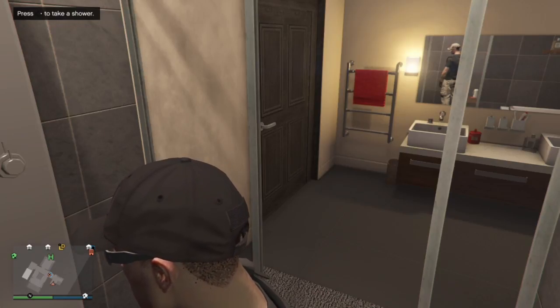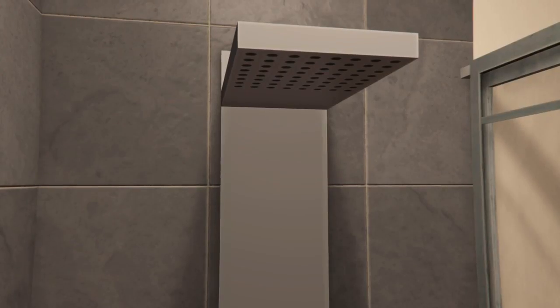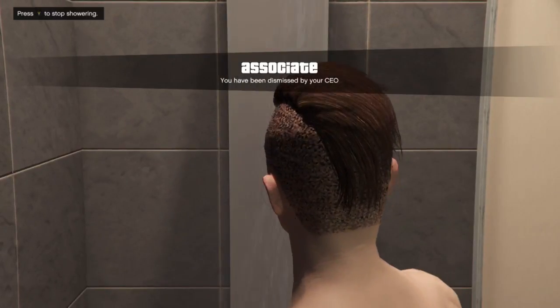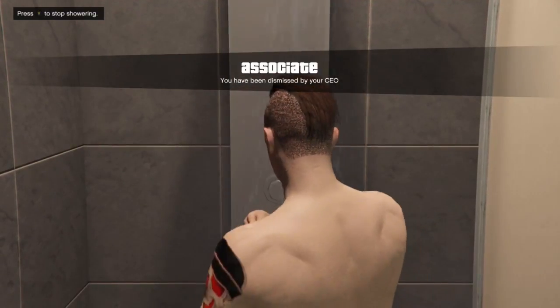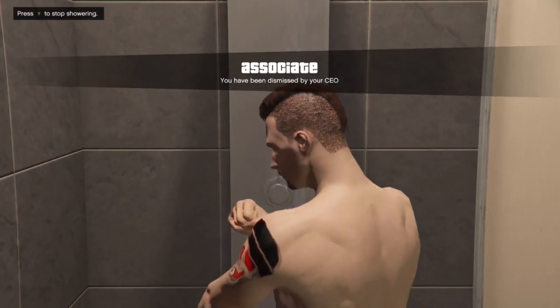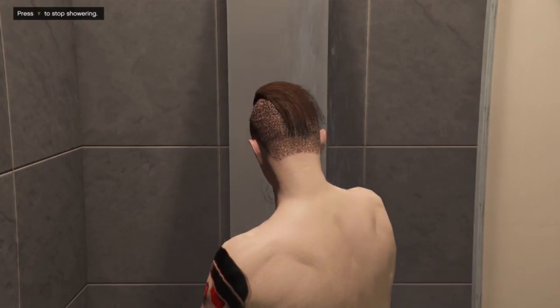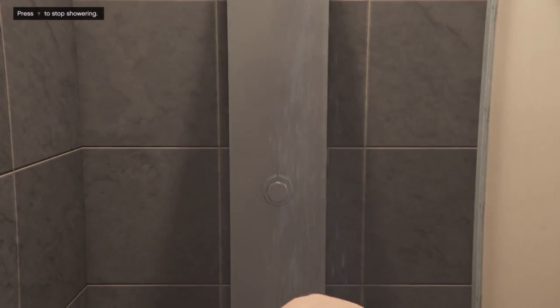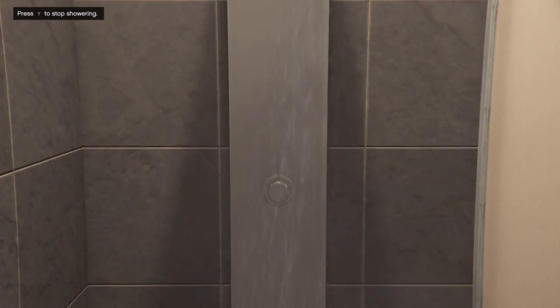Then what you want to do is go in the shower, have them be outside the door, and then you want them to dismiss you right as you take a shower. Just do a little countdown, and then once you're done with the shower you just press Y.